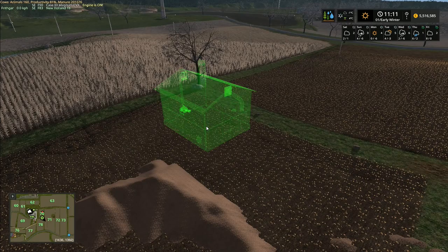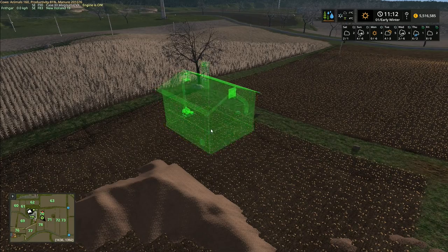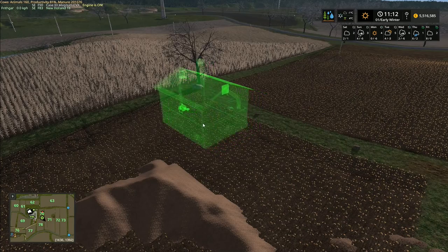Whichever one you want — it's your vote, it's your game. Head in the comment section down below and let us know which one you want and why. Don't forget to cast your vote in the top right-hand corner: one times speed with normal plant growth, or 15 times speed with slow plant growth.